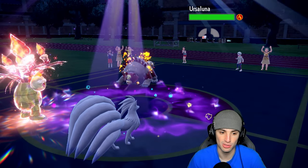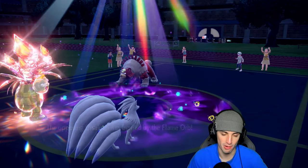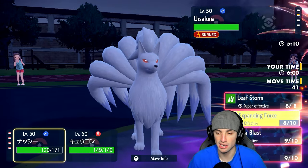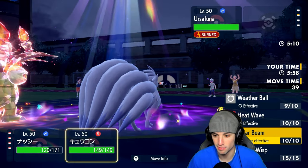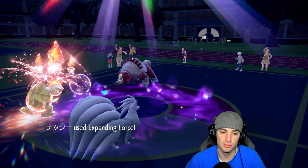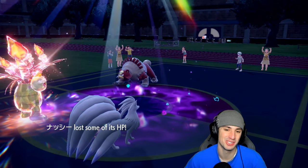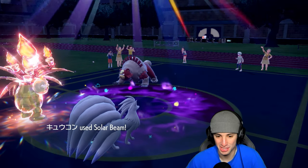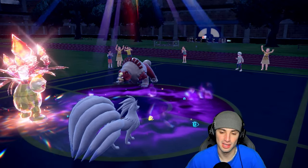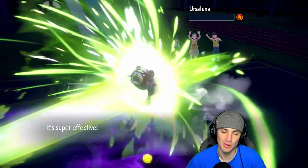Executor goes nuclear in the sun with Tera Blast and Chlorophyll, and outside the sun Psychic Surge Expanding Force is still great. They can still Terastallize, so we stick with Expanding Force and Solar Beam. Expanding Force brings Ursa Luna down to one HP, and Solar Beam only needs one turn in harsh sunlight to finish the job — game over! We went absolutely nuclear in match number one.